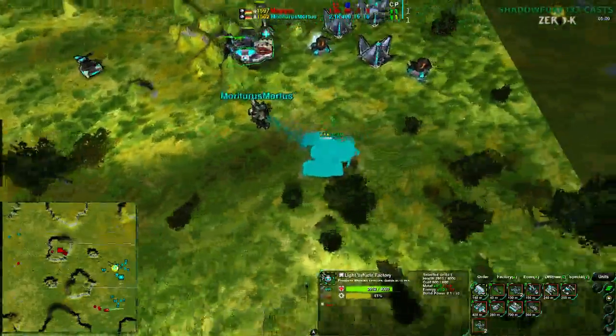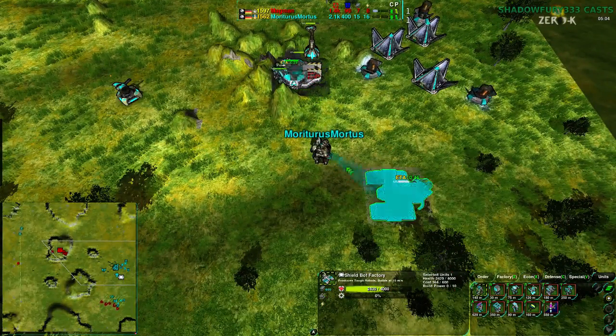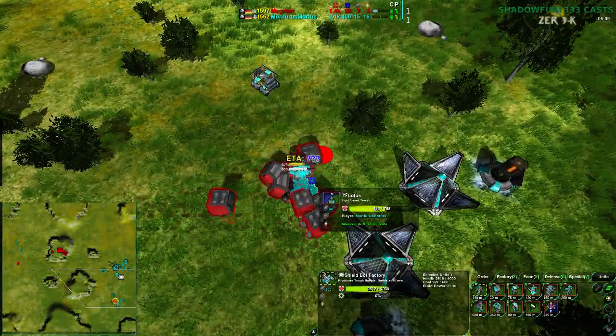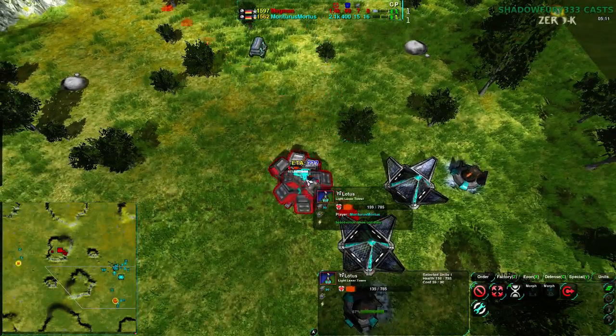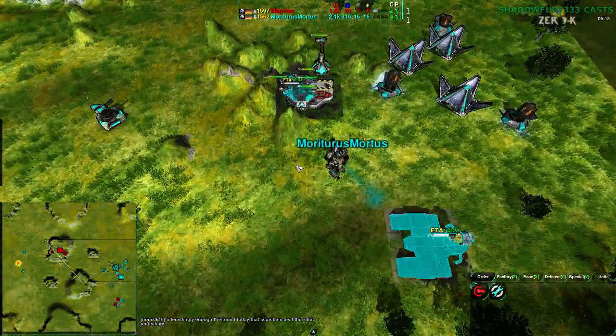Mortarus does have enough Scorchers to go for a dive, and Magman's commander is not upgraded — it'll be a very successful dive too. Though Mortarus is instead focused on the area down here, giving up to the Dirtbags. The Dirtbags are silently headbutting that Lotus into submission while the Mason is forced to retreat.